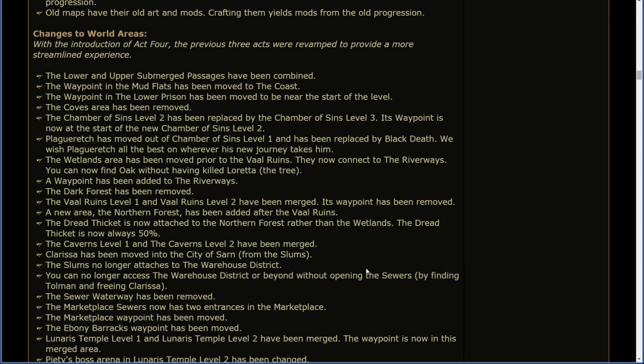Changes to world areas. With the introduction of Act 4, the previous three acts were revamped for a more streamlined experience. A lower and upper submerged passage have been combined. The waypoint in Mudflats has been moved to the coast. The waypoint in the lower prison has been moved to be near the start of the level. The Coves area has been removed. The Chamber of Sins level 2 has been replaced by the Chamber of Sins level 3, and its waypoint is now at the start of the new Chamber of Sins level 2. Plague Wretch has been moved out of Chamber of Sins level 1 and replaced by Black Death. We wish Plague Wretch all the best on wherever its new journey takes him. Poor, poor Plague Wretch.